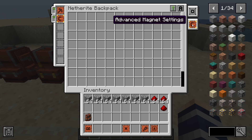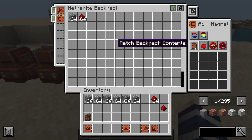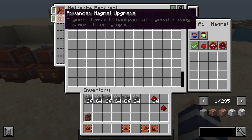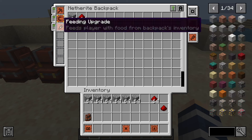Let's demonstrate the magnet filter — if we block redstone and throw it on the ground, it's not going to pick it up. But if we throw out cobblestone, you can see it pulled it right in. You can clear that filter and also use 'match backpack contents' so it'll only pick up items already in your backpack. There's also an allow list so whatever you put in there, only those items will be pulled into the backpack — a super useful upgrade.